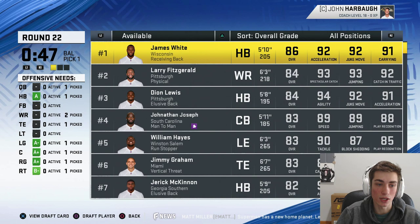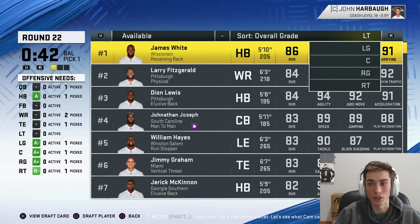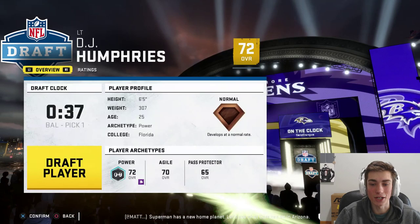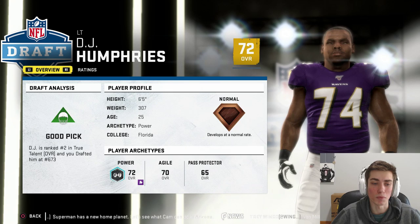I think our defense is complete. Time to finish up the offense. Might take a left tackle — if DJ Humphries is available I'll probably take him. Let's take DJ Humphries: 25-year-old tackle out of Florida, has never really met his full potential in Arizona as far as I'm concerned. He's obviously not ranked number two in the entire draft — take him at 673.